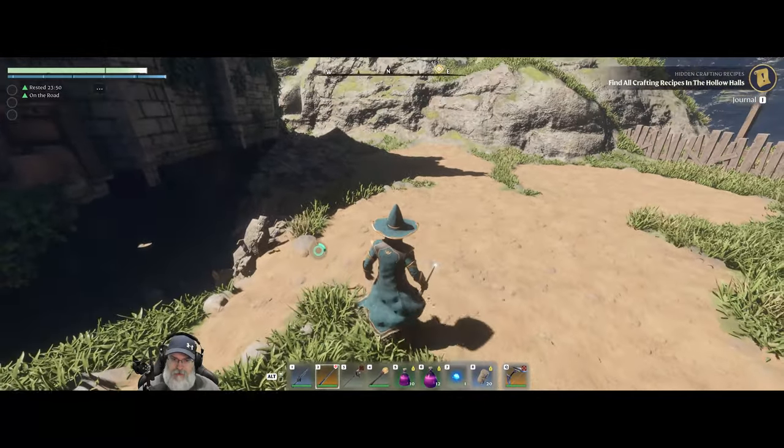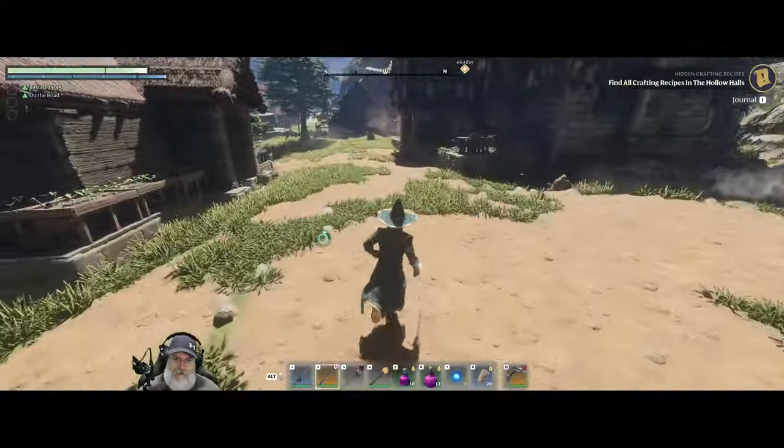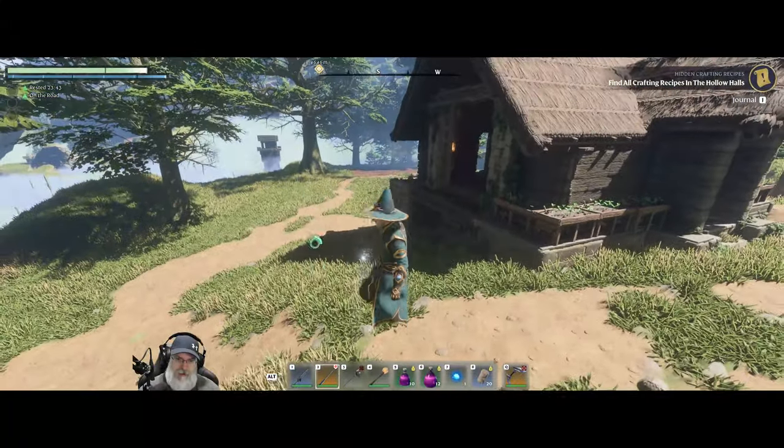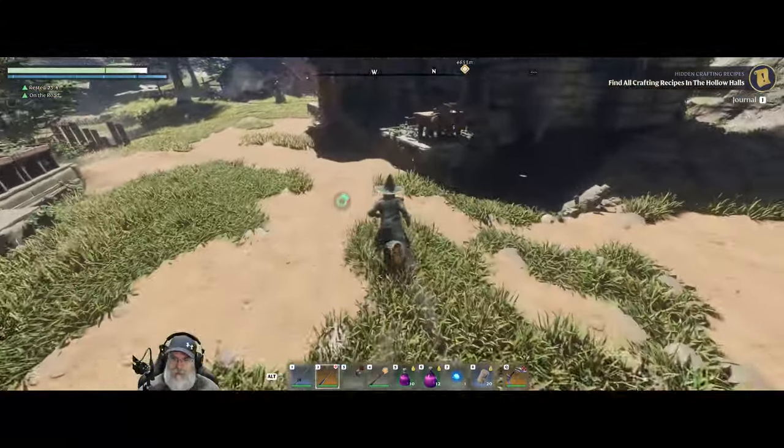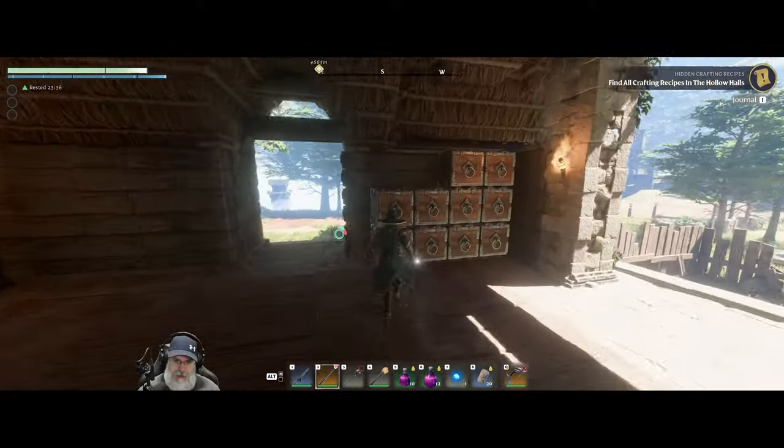If nothing else, we could just build a garden right in the ground over here, which would be fine too — kind of like what we have down there. We'll have to think about that. Okay, well anyways, let's go ahead and grab our hammer.